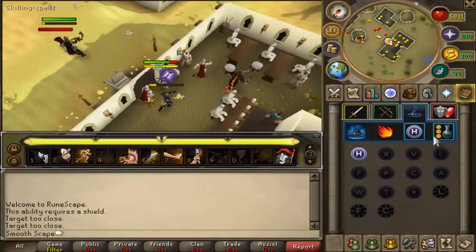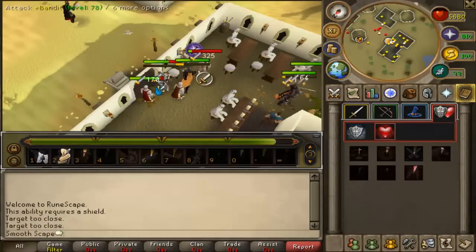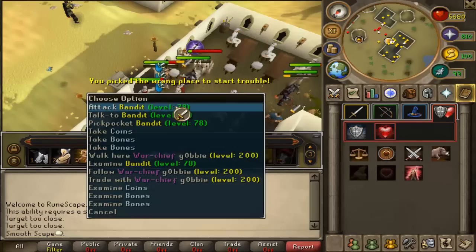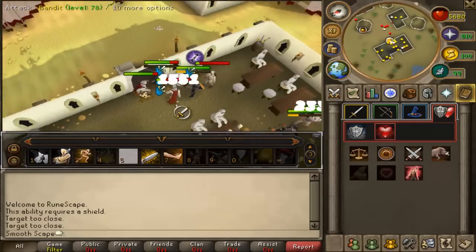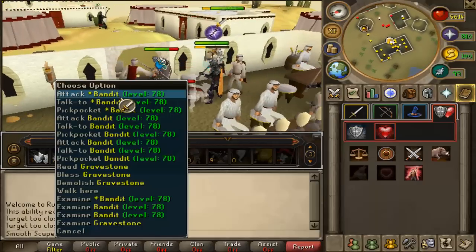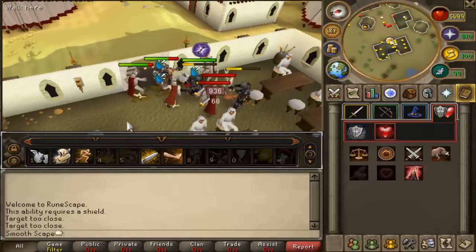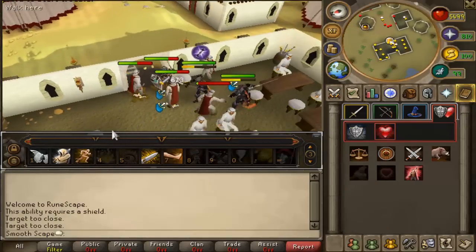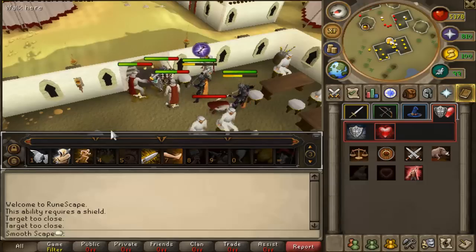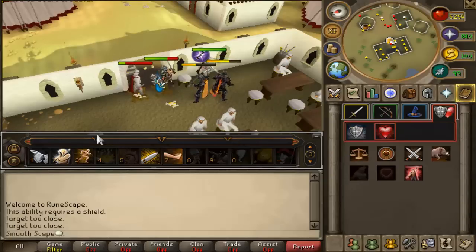So now I officially have it, so let's go over here and I'm gonna use Momentum — and there it goes. So for the next 10 minutes my damage is increased. I'm now hitting 1551, 176, 540, 666, 441.